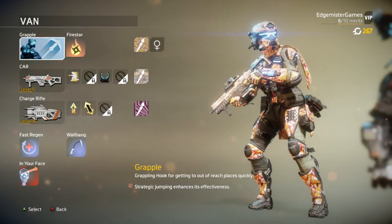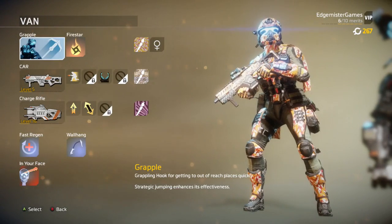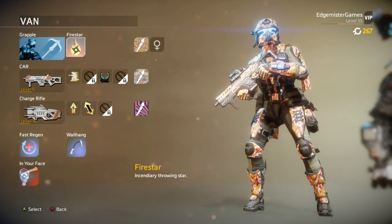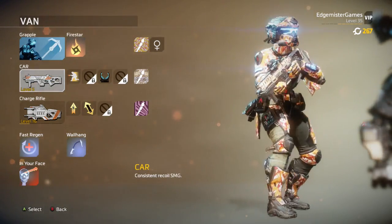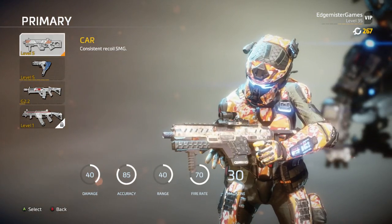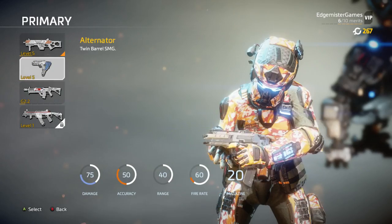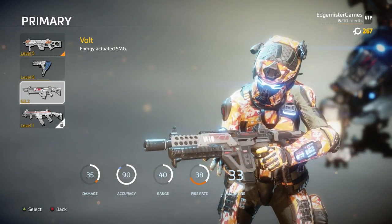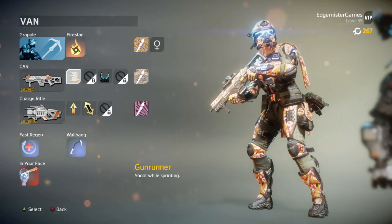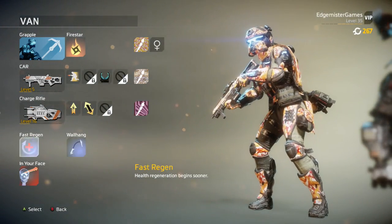The next one I'm using the CAR, which I named the loadout 'Van' to balance it out. Again using the Grapple and the Fire Star — those are kind of my basics. The CAR is a pretty decent SMG, the base SMG that you get. It has pretty good range and it's pretty consistent, but overall I think the Volt just overshadows this thing so much that I just stopped using this class.